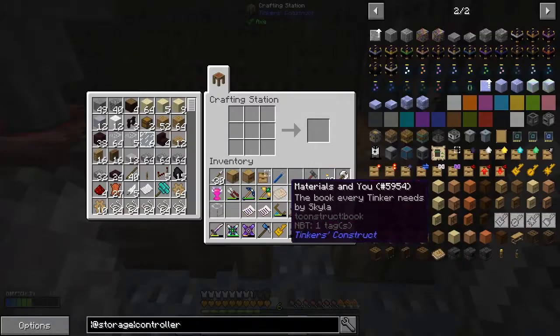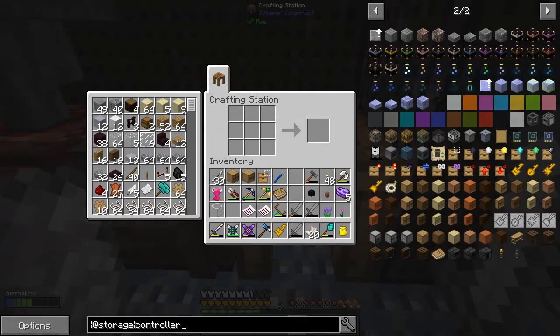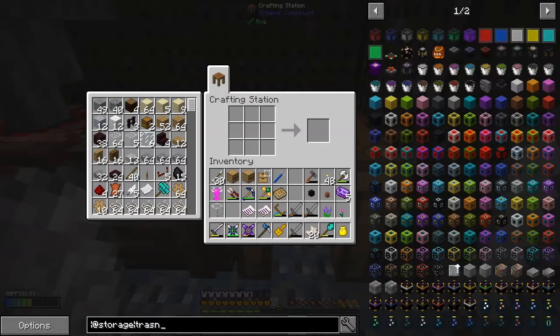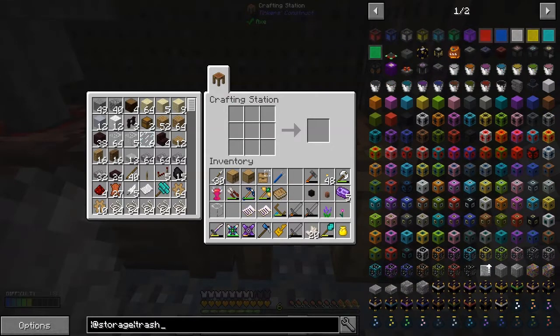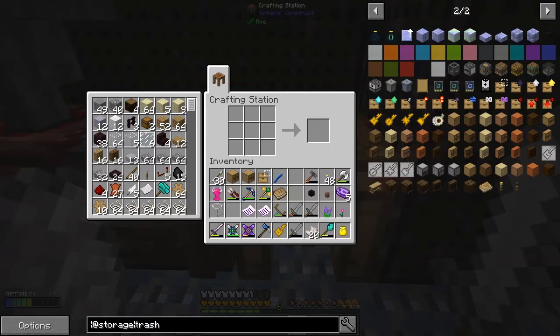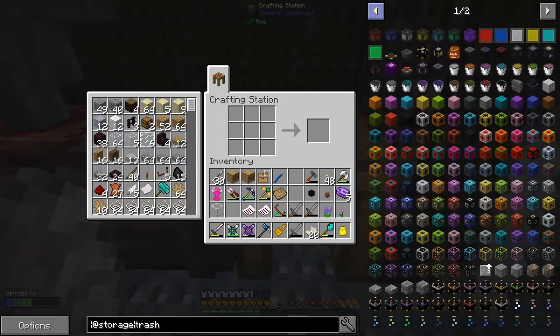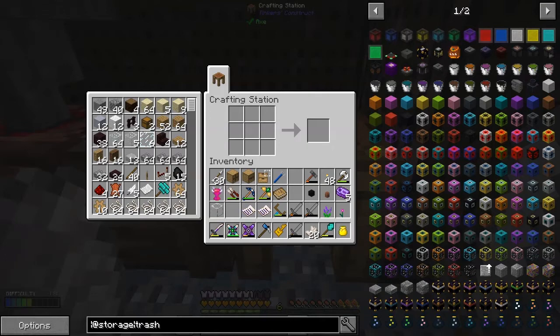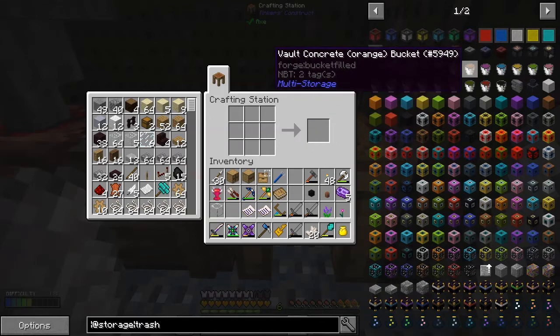There's something else I'm going to make while I'm thinking about it — I'm going to make a trash can. There are several recipes for that. Let me search — that's one type of trash can, not the one I want. I want trash can — and there it is, the trash can recipe.